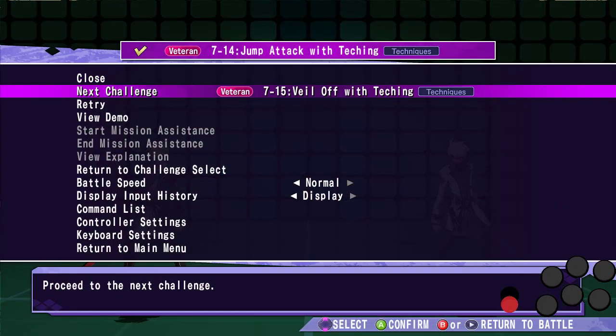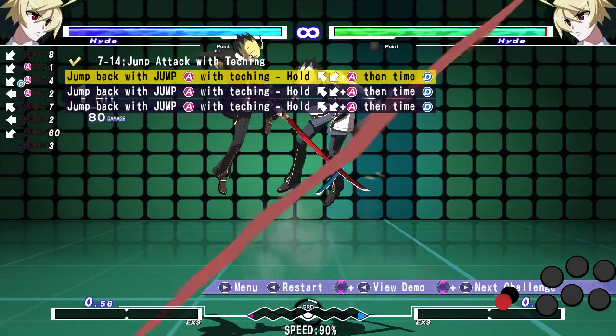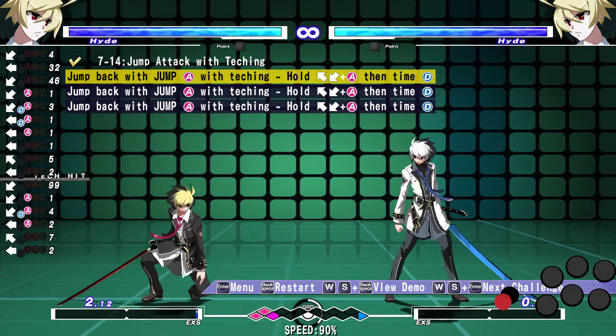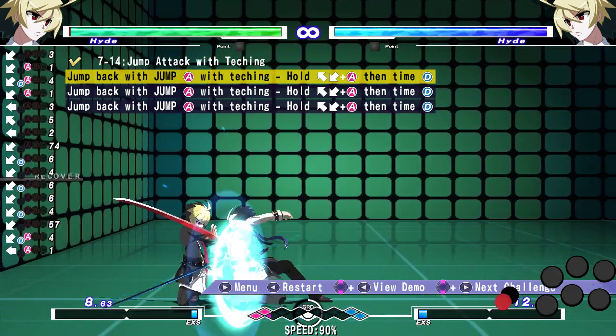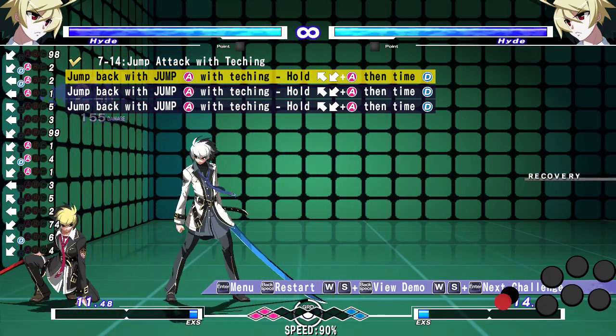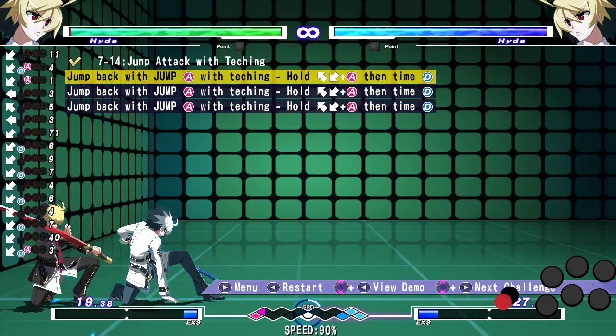So we'll go for it one more time at 90% speed. You can change the battle speed in the options, so if you don't know how to do it properly, you can just go and edit the battle speed to get the timing right. Run, wait, do the Tekk — didn't wait fast enough. Do the Tekk, do the Tekk. Do the Tekk but miss because the timing is different.